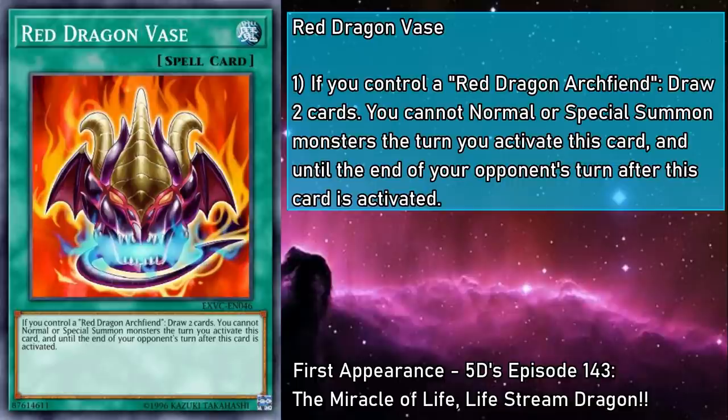First, let's cover Red Dragon Vase, a normal spell that can activate only if you control Red Dragon Archfiend. It draws you 2 cards, but you can't normal or special summon monsters the turn you activate this card, and until the end of your opponent's turn after this card is activated. Talk about overly cautious card design. Drawing 2 is one of the best ways to win at Yu-Gi-Oh!, but locking off all your summons? This checks before and after you activate Vase, so you can't even just plop RDA onto the board and activate this — you have to wait a whole other turn! And on top of all that, you're inviting people to argue about the pronunciation of 'Vase.' Stick with the pot of cards, folks!